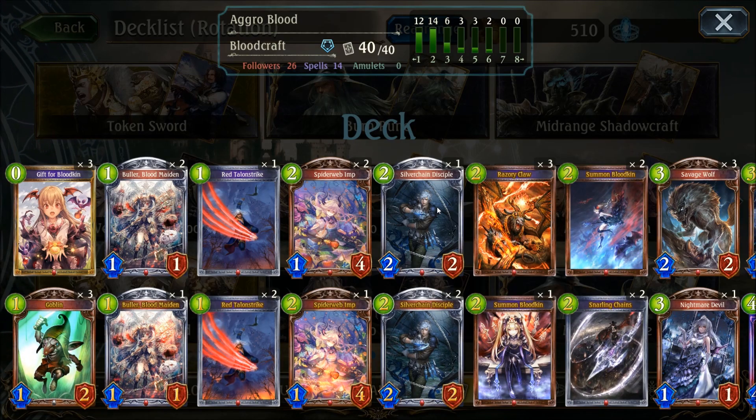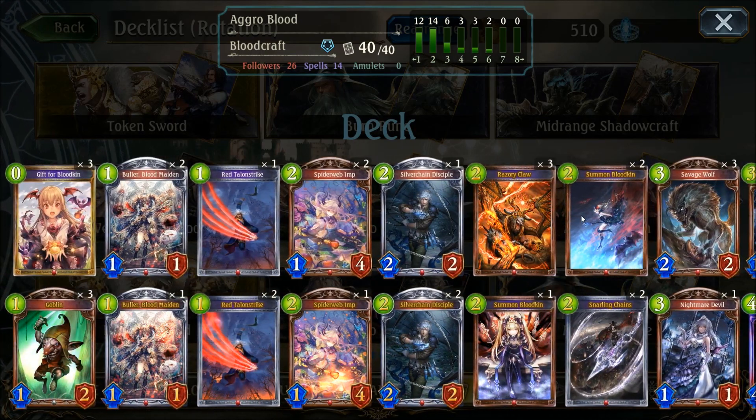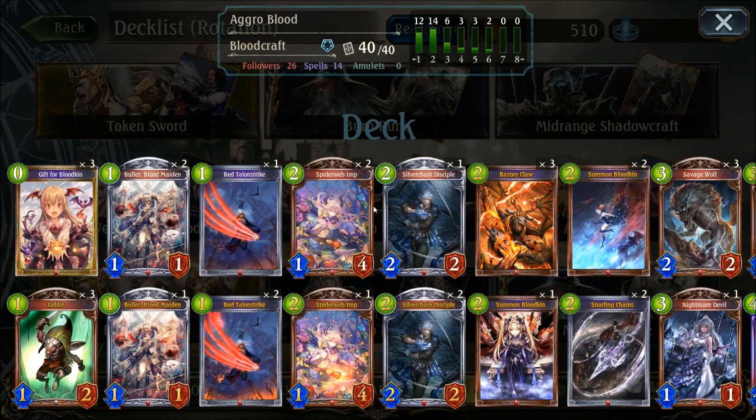You've got a lot of Haven decks — Summit Haven — which are beginning to run late-game strategies, and you've got Portal Craft which tends to run pretty greedily as well. That means they tend not to run a lot in the early game that can really disrupt an aggro deck, so those two are quite vulnerable. Mid-range Sword is being suppressed by Portal and Summit Haven, so in many ways this deck works well right now.